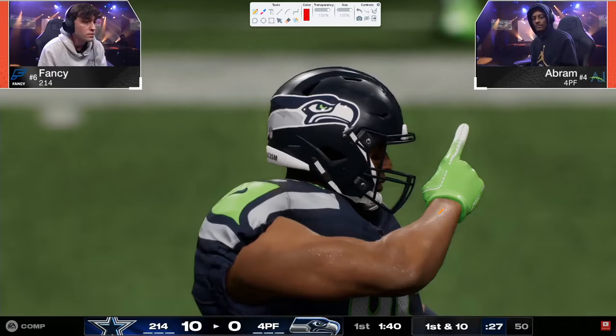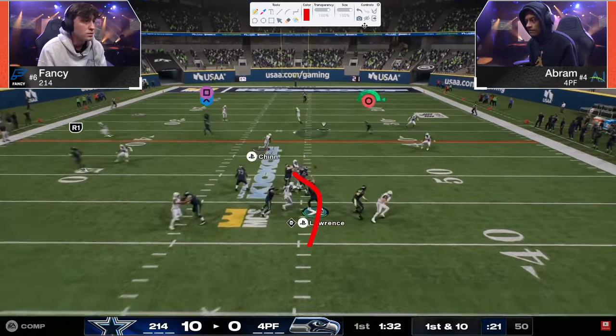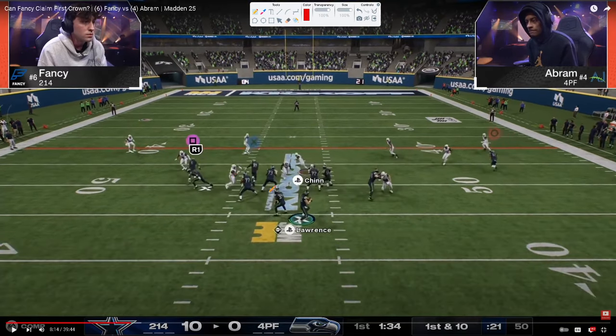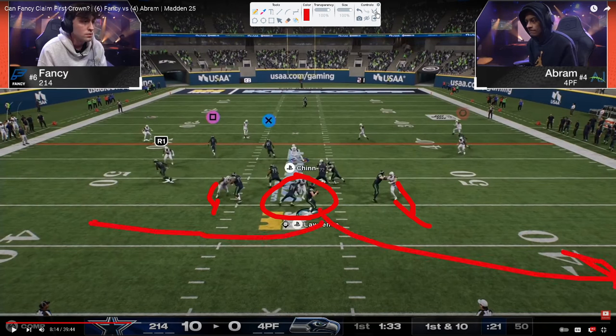Good read from Abram. There's so much we can break down from what Fancy is doing defensively. Free safety zone blitz — and that's what can happen with it. So free safety zone is kind of similar to mid blitz, but not as consistent. What you'll see is Abram blocks the running back, but this comes straight in and the running back picks it up so late. Now Fancy is using contains — this is another reason this is really good compared to mid blitz. The big key to beating mid blitz is you just roll out either side, but now you can't really roll out because of the contains.